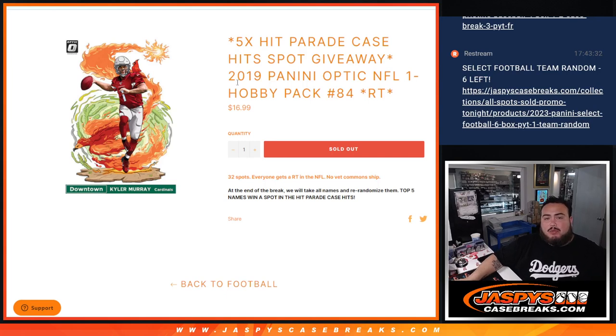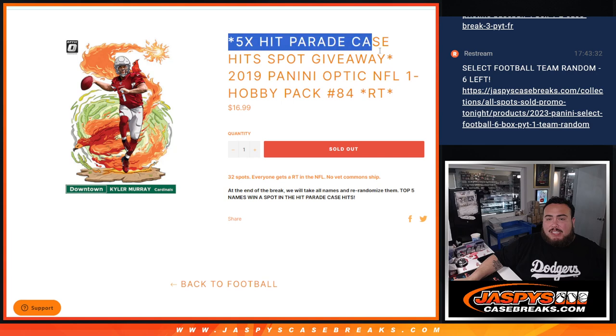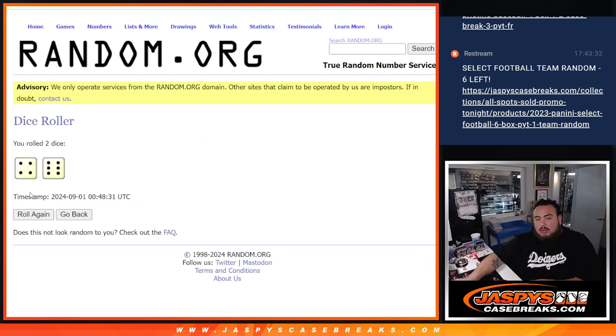What is up everybody, Jason here with Jaspies. We just sold out this pack filler — 2019 Panini Optic Hobby Pack NFL Number 84. We're giving away five spots in the hit parade case hits break at the end of this break. We'll first do the break, then at the end we'll randomize the names, and the top five get into the case hits break. Let's do the break first, let's roll it.